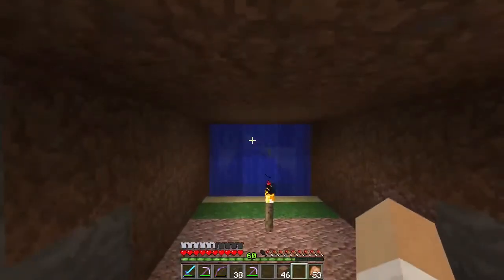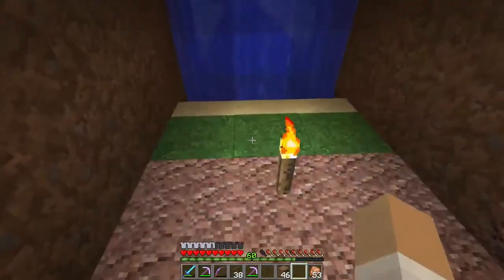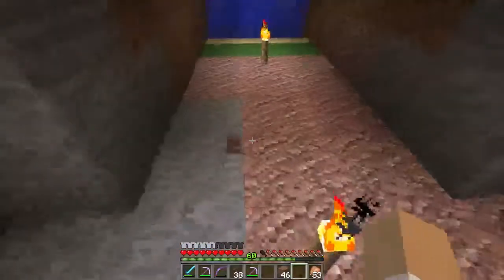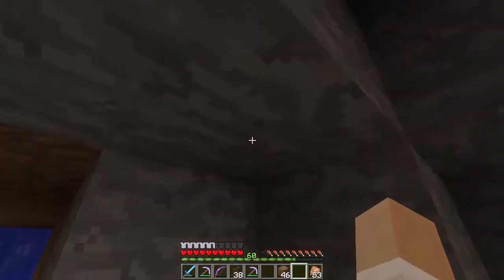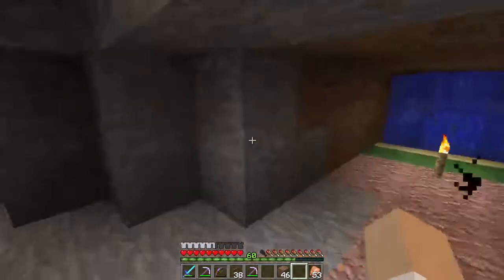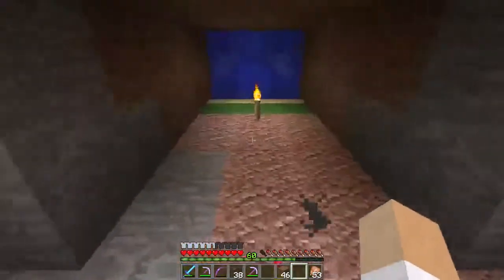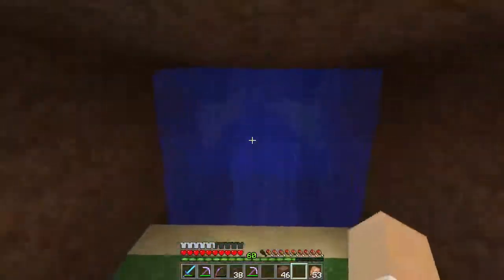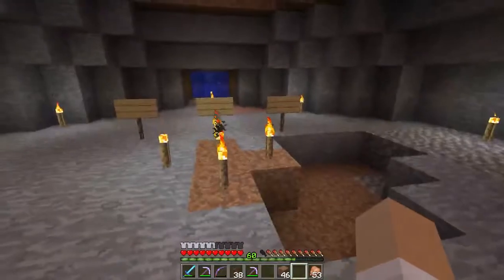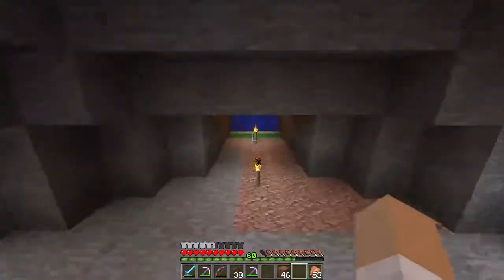I don't know — I might have the secret entrance at the front somewhere. Or have it here with a hidden little switch or button that kind of blends in, and go down into my treasure room. What's a burial mound without treasure?